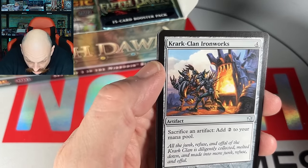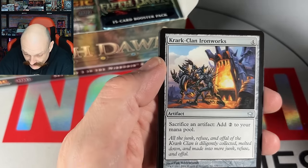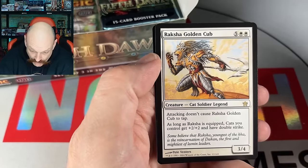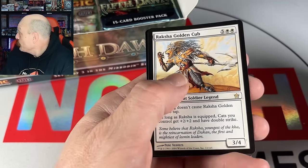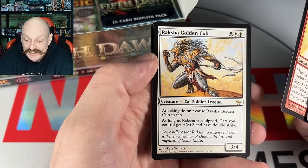Now what are they — Goblins? They're Goblins and they're definitely throwing mirrors into the fire. Magma Jet. He's got a rare too — foil! Yeah, behind the rare they have a foil as well. Is the Golden Cub good though? He's got Vigilance before Vigilance was a keyword.